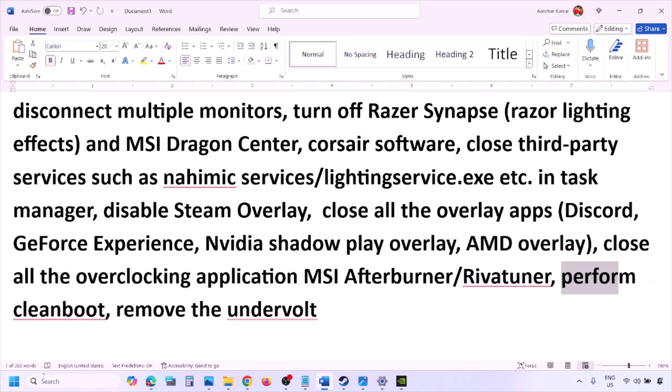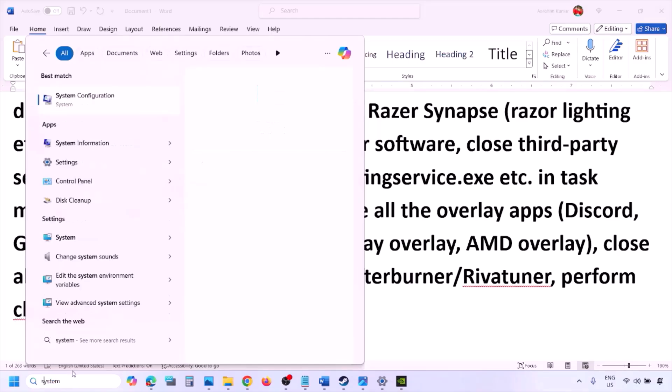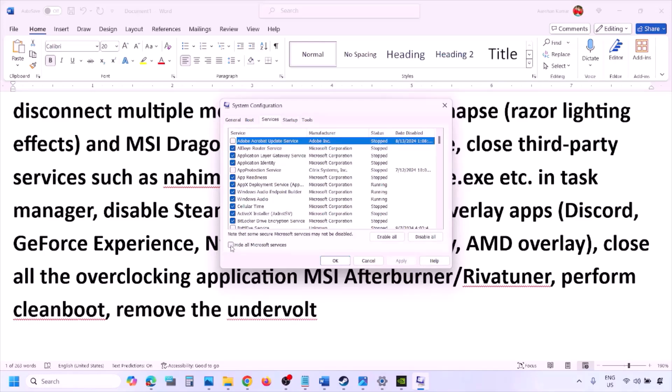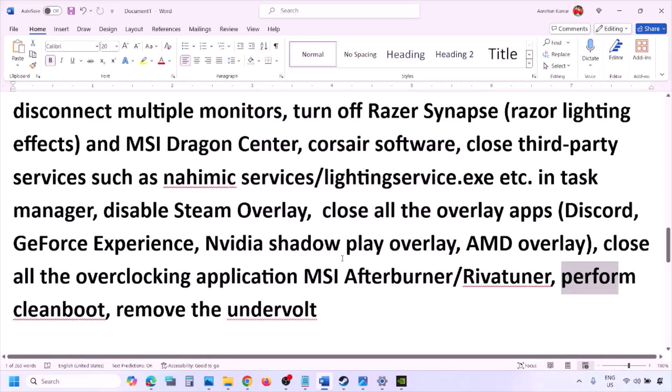Perform a clean boot. Type System Configuration in the Windows search box, click on System Configuration, go to the Services tab, put a check on Hide All Microsoft Services, and then click Disable All. Make sure you check Hide All Microsoft Services first before clicking Disable All. Click Apply, click OK, and restart your computer, then launch the game. Also, if you have undervolted your computer, remove the undervolt and then launch the game.